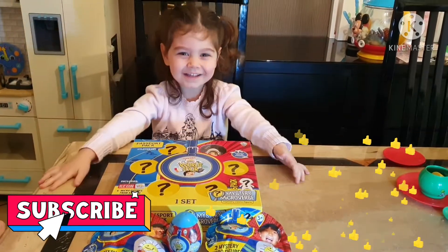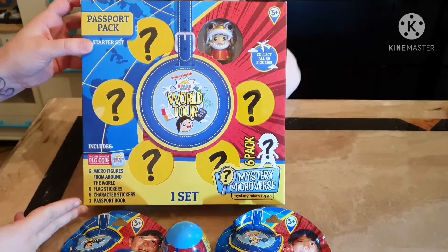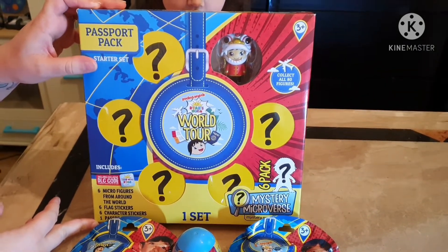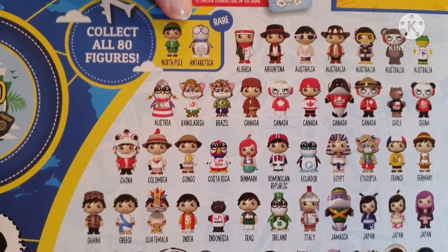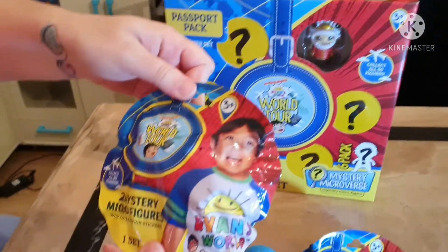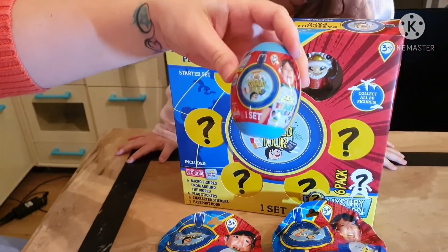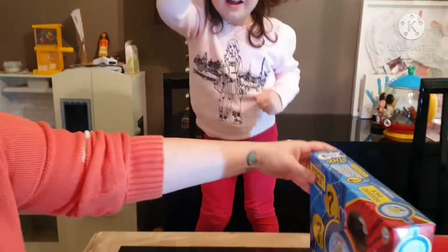Hey everyone, welcome to Open the Box! Here we are with another mega unboxing today of the Ryan's World World Tour. If you check out our other videos you'll see that we opened the starter set passport pack about a week ago and we've got six figures already. There are 80 figures to collect with two rares, and we wanted to show you the different ways you can buy the Ryan's World World Tour items here in the UK: the passport starter pack, the blind bags giving you two mystery micro figures with four stickers, and the mystery microverse world tour egg giving you one figure, one sticker, and one DLC code.